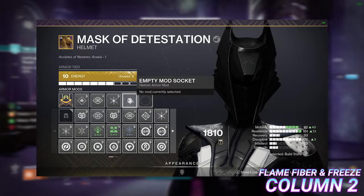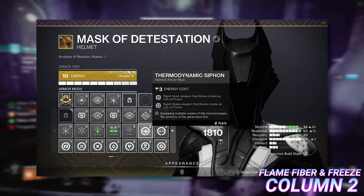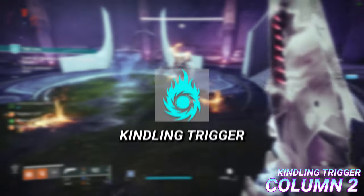Flame Fiber and Freeze creates two new Orb generation mods on your helmet: Solar Stasis Siphon and Solar Strand Siphon.